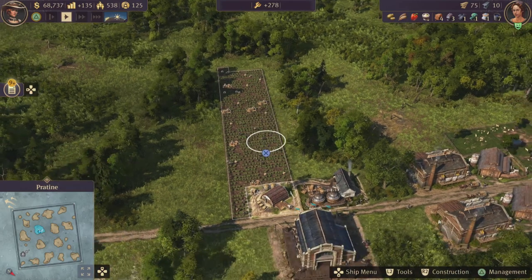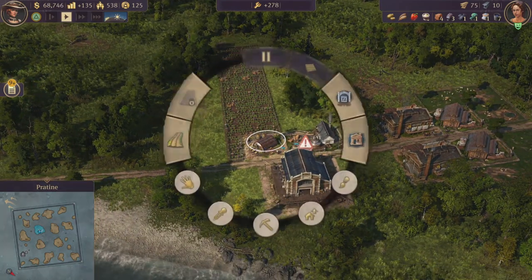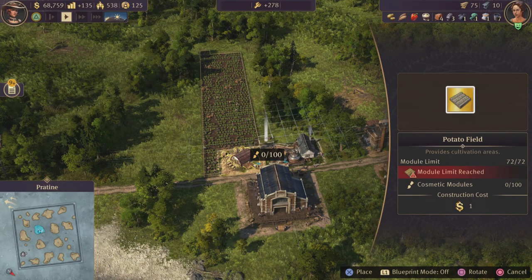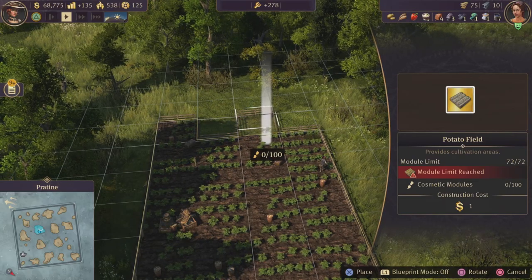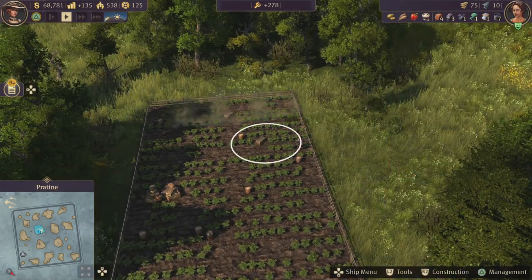So that it looks nice and pretty, all you have to do is hover over the farm, press L2, then go to this little module looking thing over here. You can see on the right the limit is maxed out, but we have 100 cosmetic modules left. I'm gonna use three of them right here.